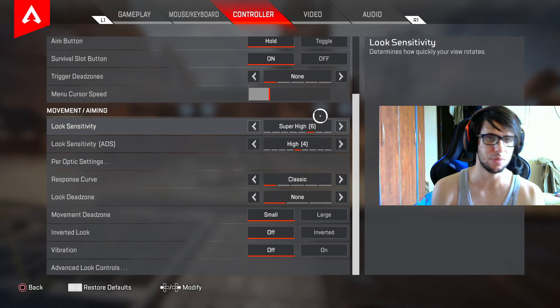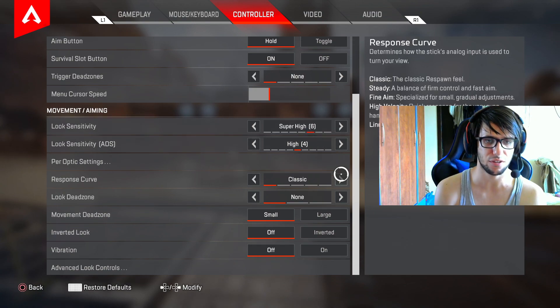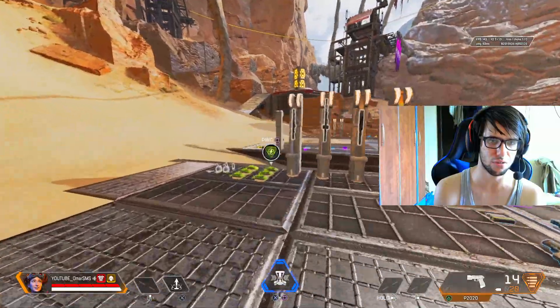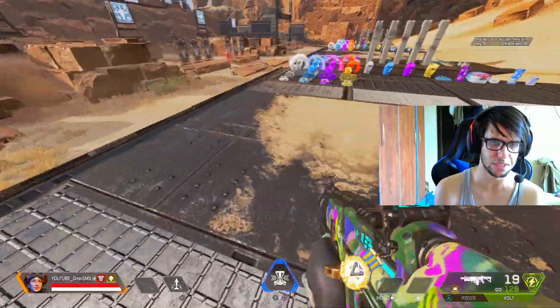First of all, we're gonna be at 64. This is our main sensitivity. Let's try classic first. It doesn't matter if we try small deadzone or not, because we're gonna focus on the response curve. Let me try classic now while I'm playing.